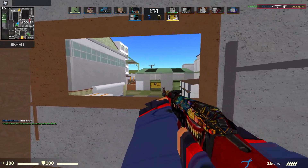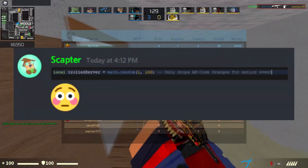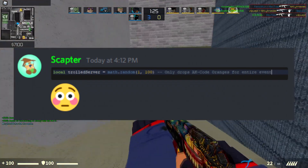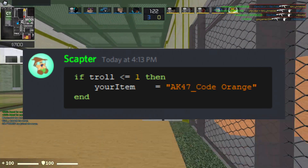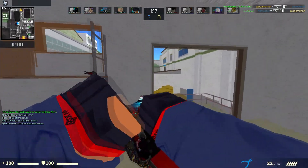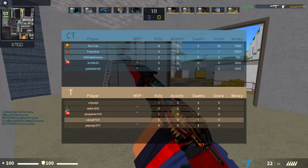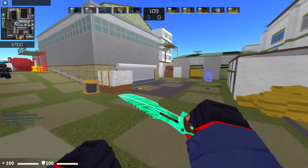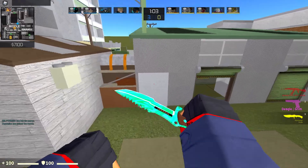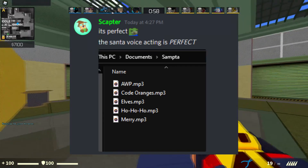The latest thing Scapher posted was an image of code. Basically, the code is going to create a troll server where the event trolls you — instead of getting cool reds and stuff, you get an AK Orange. That's all the presents in that server. There's a one-in-a-hundred chance to end up in that server, so hopefully you don't. If you haven't unboxed a knife yet, all your luck is going straight into that one-in-a-hundred.